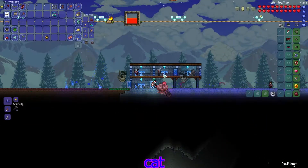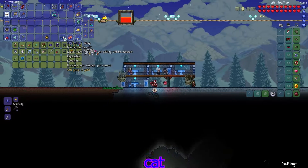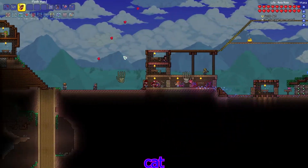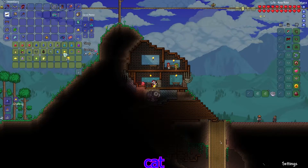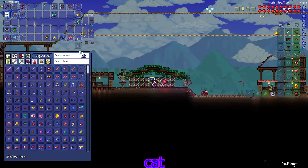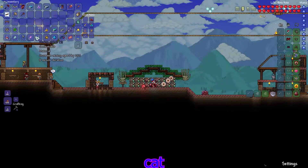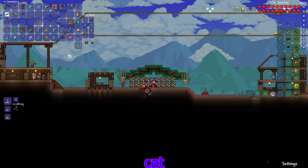Let's see if we can buy fallen stars from somebody. We can buy a DPS meter though - sure. Let's open these crates to get some starter stuff as well. I think it's this dude that actually sells fallen stars - yes he does! Let's buy a couple of these and turn them into mana crystals, then use a bunch. We got a Sorcerer Emblem. Opening crates: we got some titanium, cobalt, mithril, lead, and some souls of light. No souls of night though.